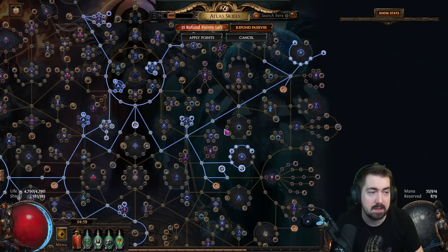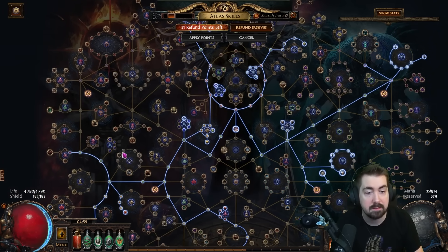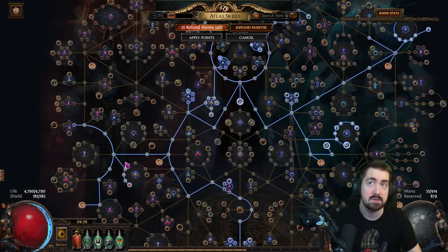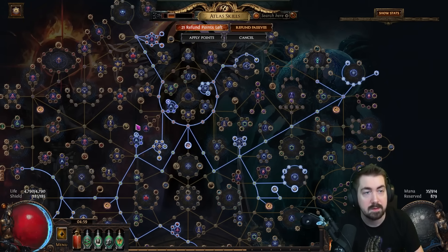Breach - absolutely good in both low tier and high tier maps. If you just want to spam farm it and go through them quickly, low tier maps might be the play. Beyond as well - it shouldn't have any difference between low and high tier maps. Obviously it will spawn more rare monsters in high tier, which is good for fractured items, but if you're just looking for tainted currency, low tier maps should be fine.